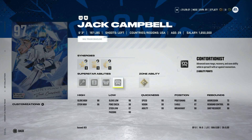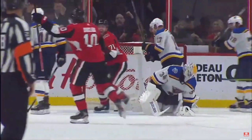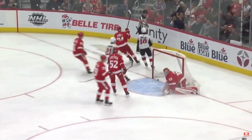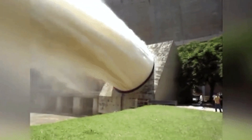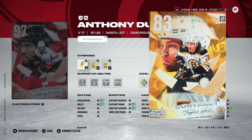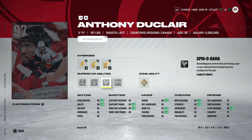Coming in at number four — and this might surprise some people — is the 97 Anthony Duclair. Don't get me wrong, this is an incredible card. The main reason Duclair is so low is that the master set players got leaked by EA early in the month. We know we are going to get a 97 Taylor Hall master set player for the trade deadline event — he's 6'1" with max skating, so he's just going to be a better player any way you look at it.